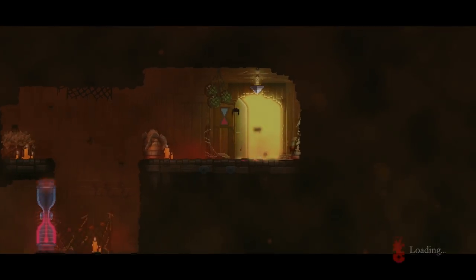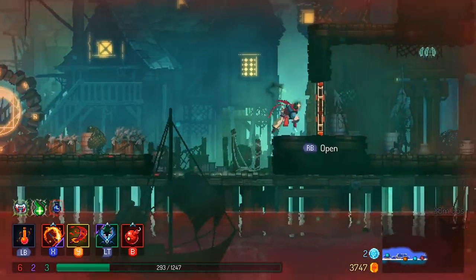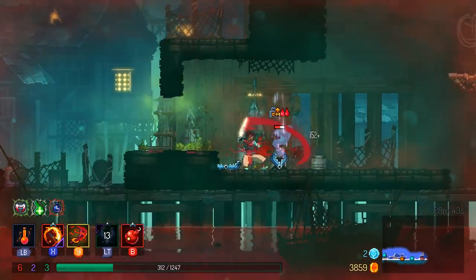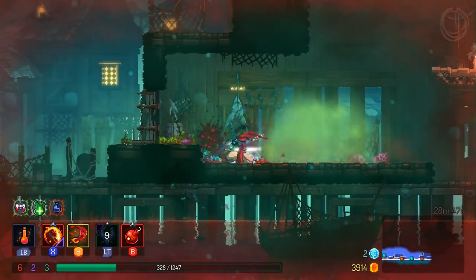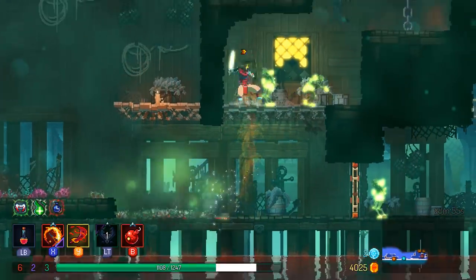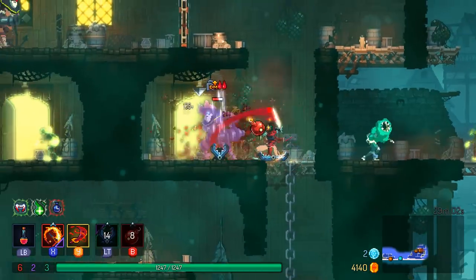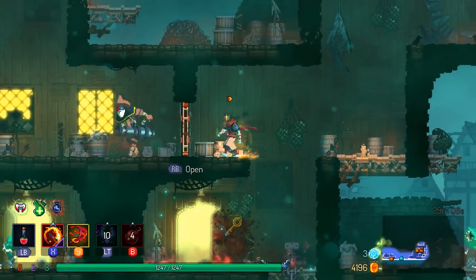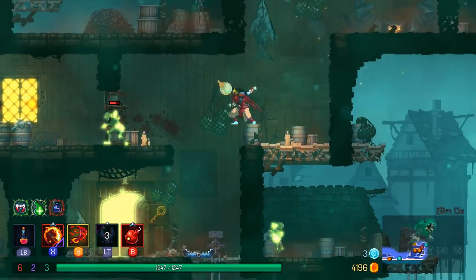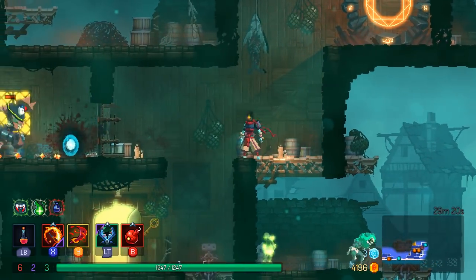I'm probably going to die here. Time door. I don't like those cannoneer guys - they wreck me because you can't stunlock them like most other enemies. I'm getting like one HP per hit - that's honestly not worth it. We might as well drink up. It's much better for me to just go back to my burn-everybody ways than try and rely on a healy sword.